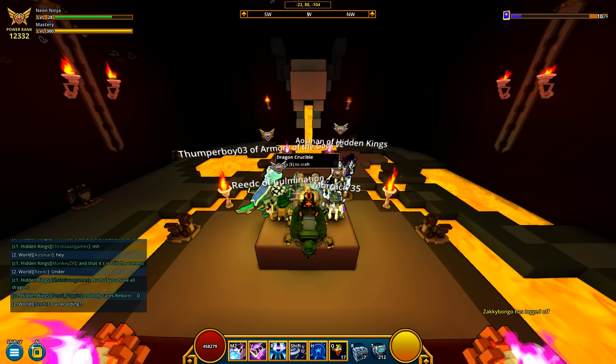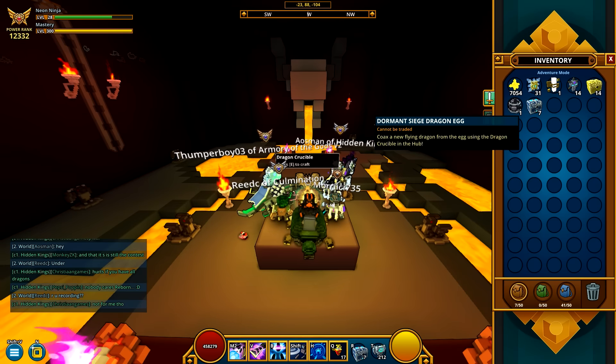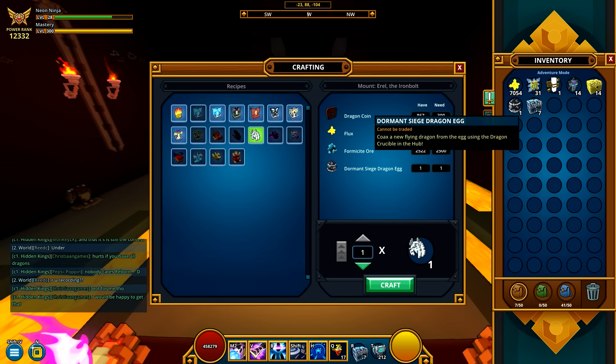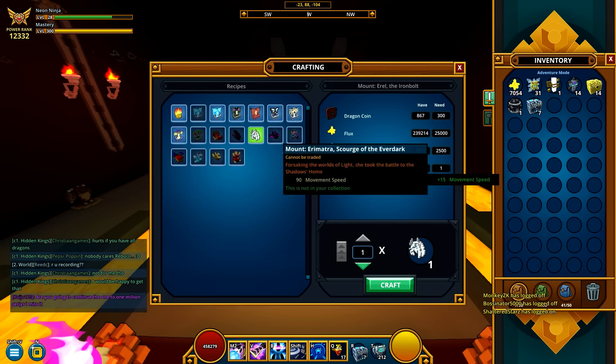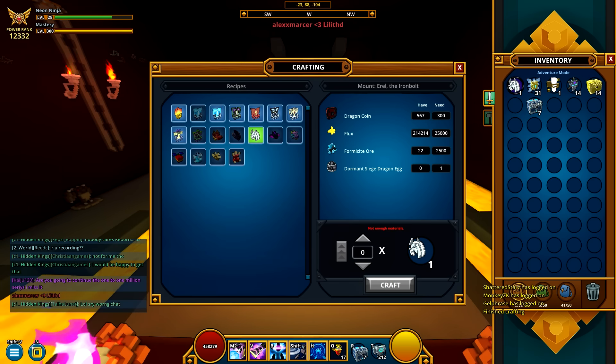Hey guys, welcome to another episode of my Troll Let's Play series. Today I am going to be crafting the Dormant Sage Dragon — Arrow — because I did get 10k cubits since the last Let's Play video. It's only been a couple days. I thought it was going to take like 5 days, but we have it, so we're going to craft it up and take a look at how cool it looks.